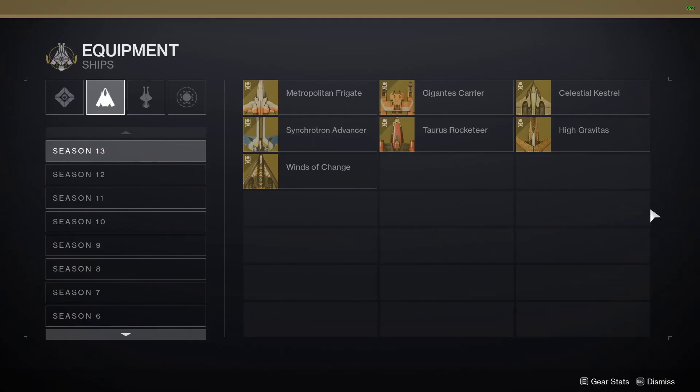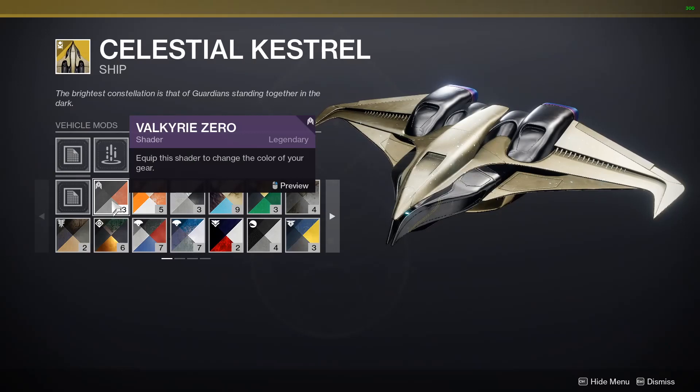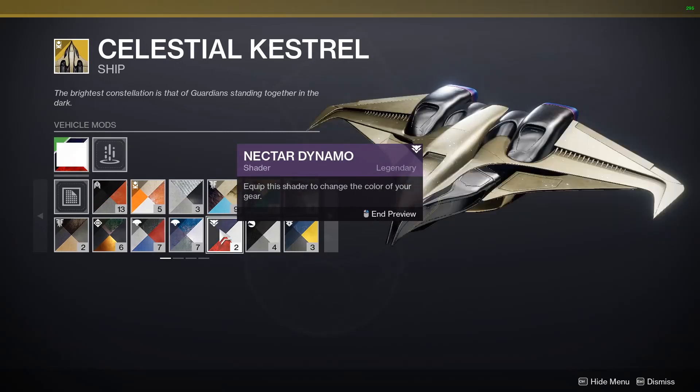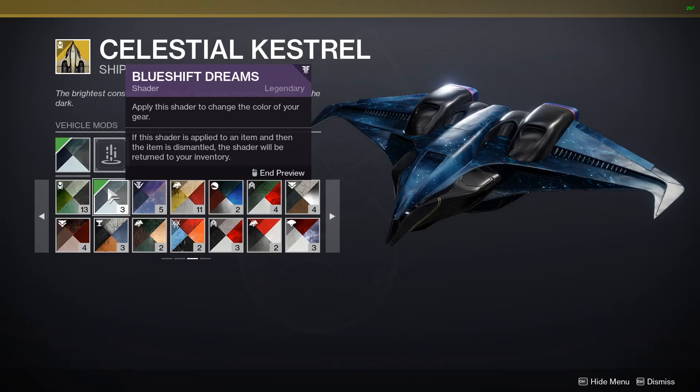Hello everyone. Not a lot of people know about this, but this ship that came out this season — you can turn it into a galaxy by using either an animated shader or a dark shader. Very quick video, just wanted to show because I think it looks really nice.